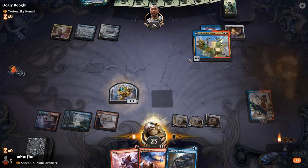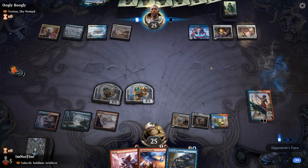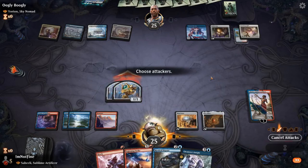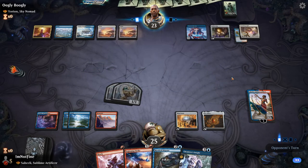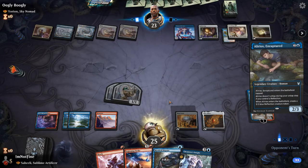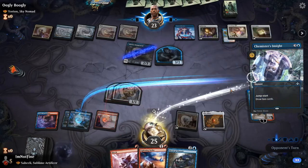Let's drop the Mox Amber and I think we're going to flip Storm the Vault here — oh, it needs five or more, but still a decent play. There is the Banishing Light. Let's whittle our opponent down and pass the turn. We have counterspells if they play Yorian — we can Chemister's Insight in their turn. Feeling good about this. Let's Chemister's Insight to see what we draw.